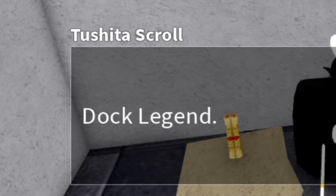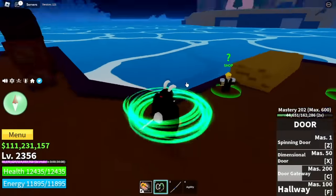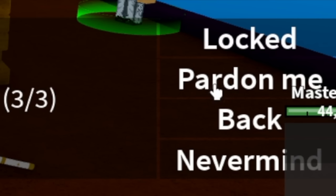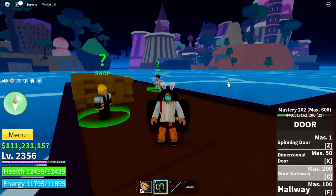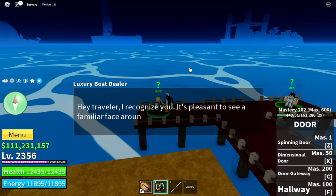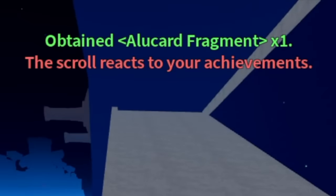Let's go straight to the point. First, I went to the Chocolate Land and talked to the NPC — the NPC that sells luxury boats. Just keep talking to him, clicking next, until you find the 'Pardon Me' option. After that, he will give you a dialogue. Next stop, I went to the Hydra Island and talked again to the Luxury Boat Dealer — Pardon Me. Last, I went to the Castle on the Sea — Pardon Me — and you will get the Alucard Fragment.